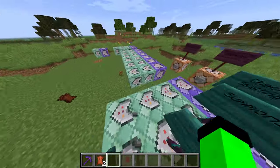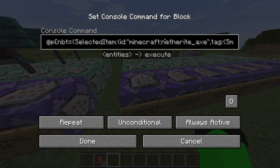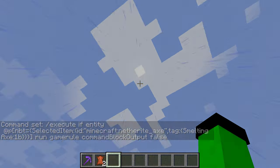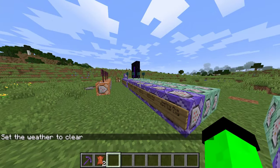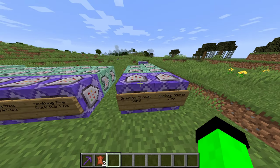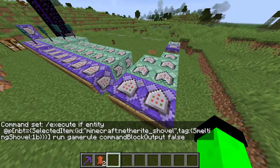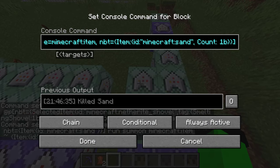If you have a netherite axe with the tag of smelting axe, the same exact commands run except it's running at the axe and testing for wood instead of ores. This last section is the same exact thing as all of those — smelting shovel sand. Same deal with the axe and pickaxe except now it's testing for a netherite shovel with the tag of smelting shovel, and instead of wood or ores it's changing sand into glass and then killing the sand.